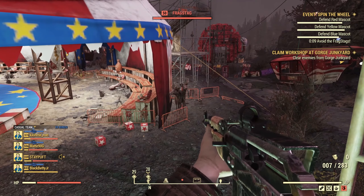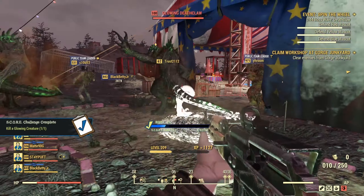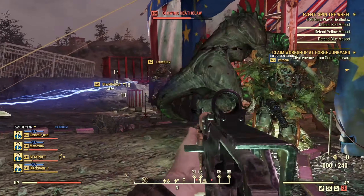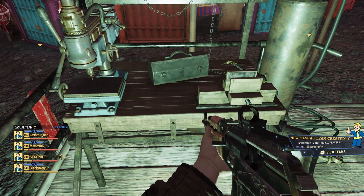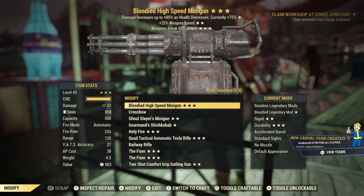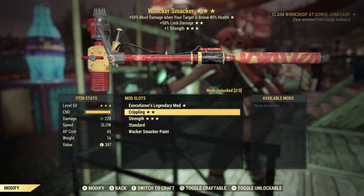Since we were able to roll legendary weapons from the new events, such as the Holy Fire and the cryptid jawbone, I got real curious and was wondering: can we re-roll some of these other legendary weapons? And lo and behold, Spin the Wheel popped up. So I participated just to see what would happen, and I got the Whacker Smacker. Unfortunately I could not re-roll the Whacker Smacker, but when I went in to attempt this, I noticed something awfully surprising. I was actually just taken aback by this.